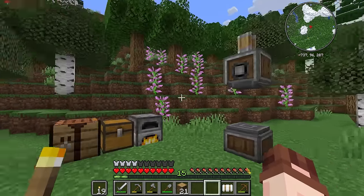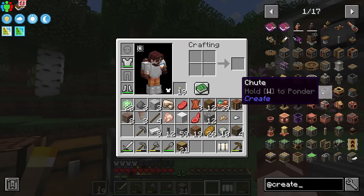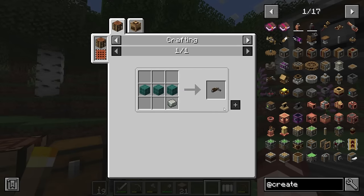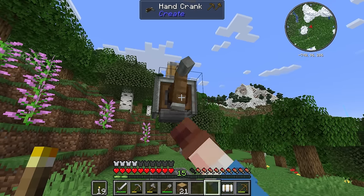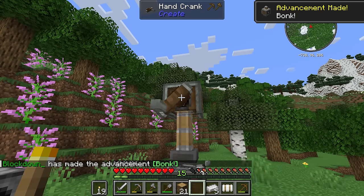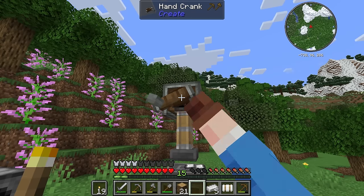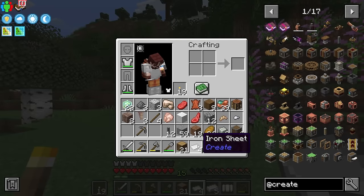Depot and press. From watching a few videos to get an idea of Create, I've noticed there's a sort of hand crank thing. There it is — hand crank: planks and andesite alloy. That should be doable. It's not doing anything. I'm really stupid — let's put four iron ingots on there, turn the crank. It's working! I've got another achievement. Bonk — yo, let's go. I'm doing Create! Iron sheets! Let's celebrate by eating some bread. I'm actually getting somewhere.